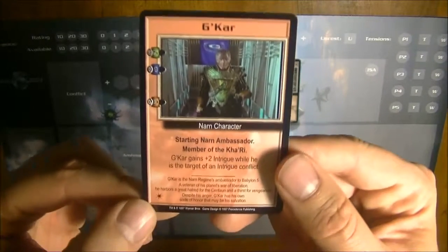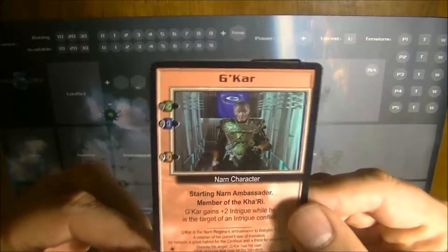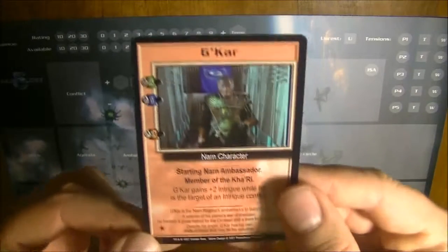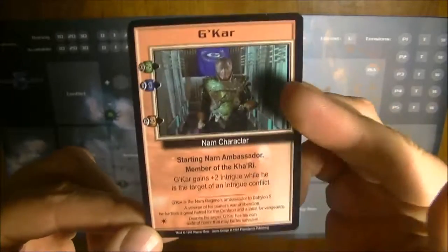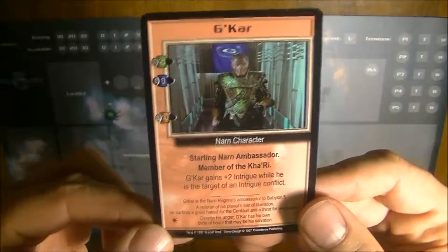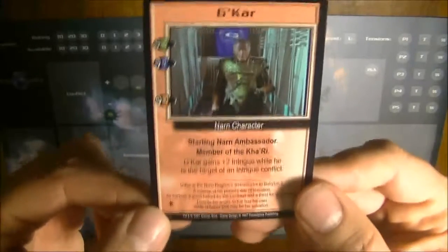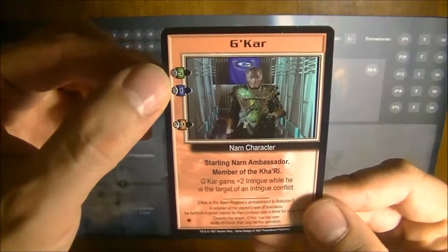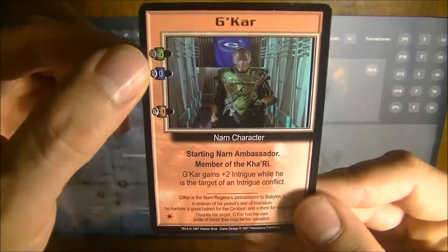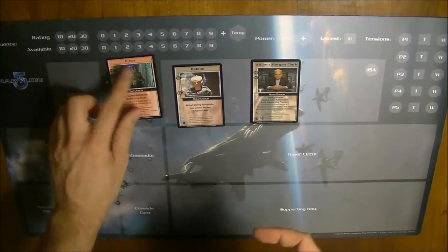It is a card mark which provides mostly the fleet or the character with another plus two into any attacks. So if Jakar is being attacked or is attacking somebody, he gains plus two in every attack per strife mark he has. So if there would be a diplomacy attack, he would not only attack with diplomacy of five but with diplomacy of seven. So this is the first type of marks.